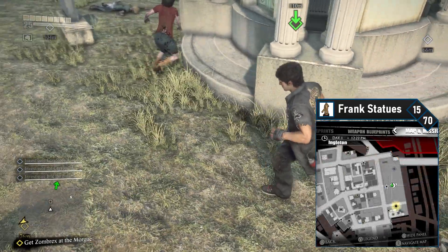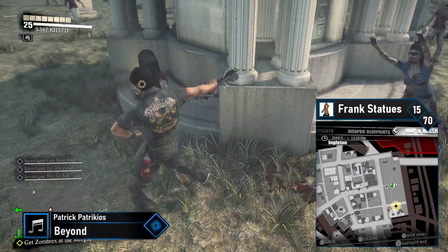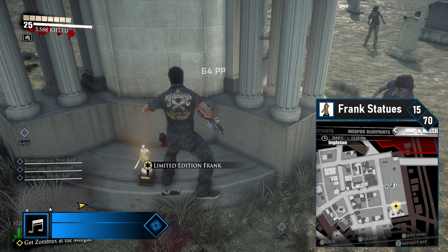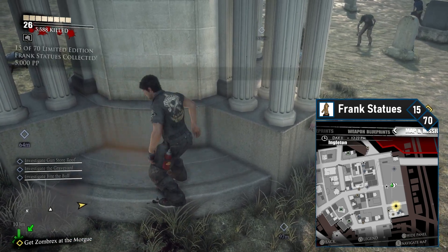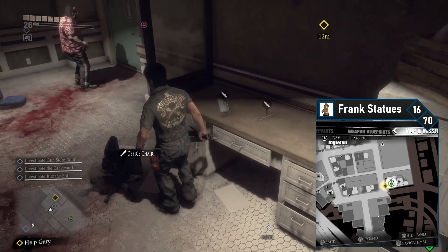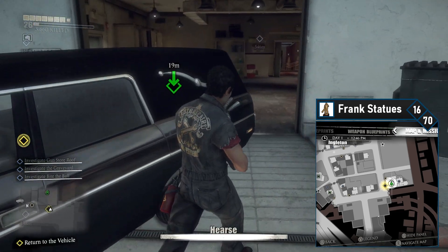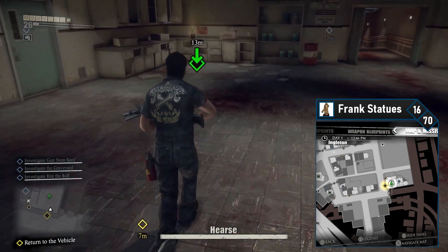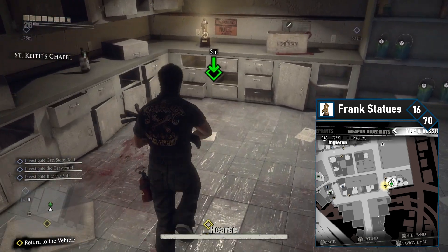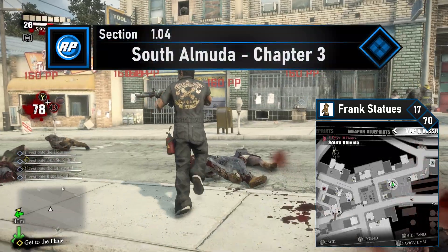Now just continue through the sewer to the cemetery. Frank fifteen is smack dab in the center of the cemetery — just head to the map location and snag it on your way to the funeral home for Zombrex. After meeting with Gary, work your way through the funeral home as normal. Once you're tasked with driving the hearse to the strip club, immediately get out. This Frank statue is in the St. Keith's Chapel garage, so simply head back inside and snatch up the 16th Frank statue.